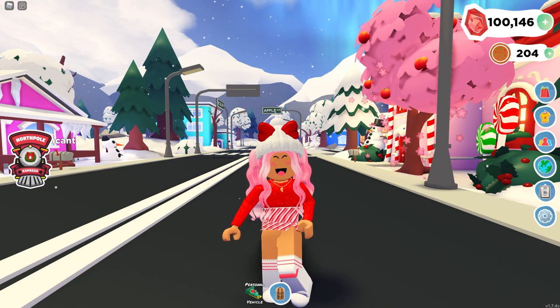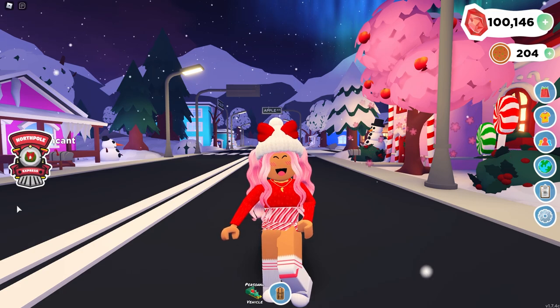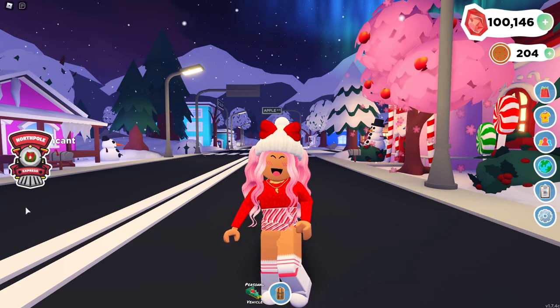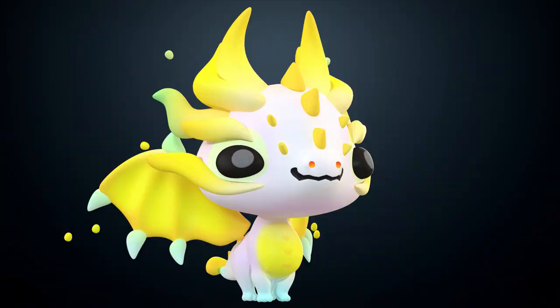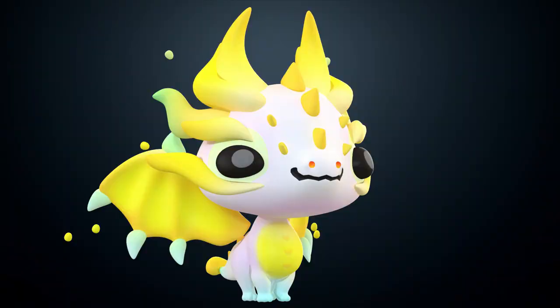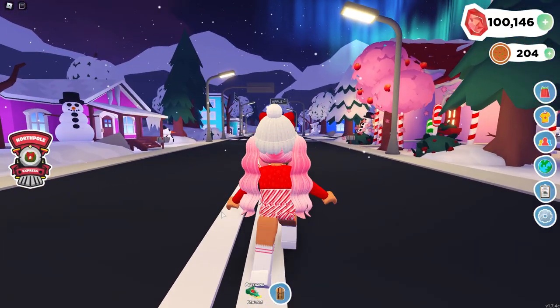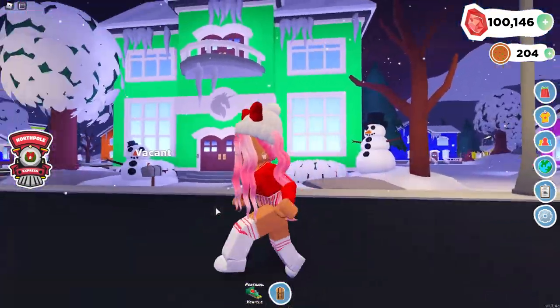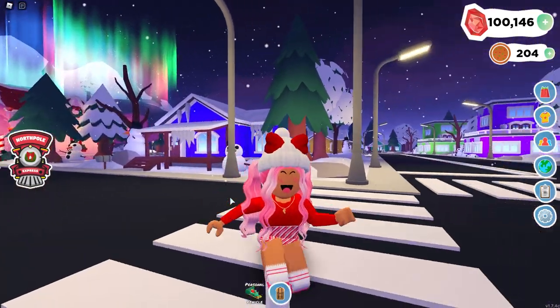The last two tweets — they posted this one today, seven hours ago. The wishing well in Overlook Bay will be getting a new pet December 30th: meet the godly starlight dragon. All these pets will be coming on December 30th, New Year's Eve. This one coming in the wishing well — and we already know my luck with the wishing well is so bad. I did not get a banana cow, I did not get a peppermint cow, and I'm probably not going to be able to get this godly starlight dragon.